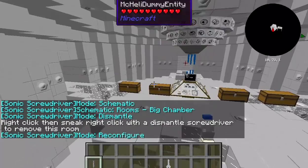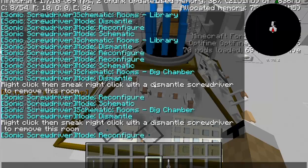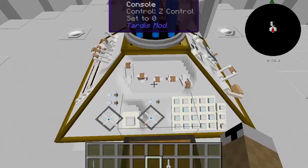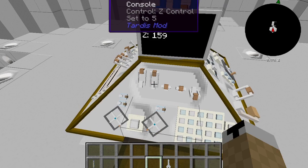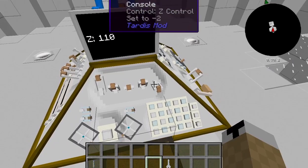Back to flying the TARDIS. Right here you have Z control. For those who don't know, there are three sets of coordinates: your X coordinate, your Y coordinate, and your Z coordinate. X and Z are similar — one is up and down, one side to side. Y is your height, how high above bedrock you are. You have your Z coordinate settings over here, and if you right-click it brings the console over and shows you a number. Right-click to go up, shift right-click to go down. It's not 100% exact and it is a little bit finicky.